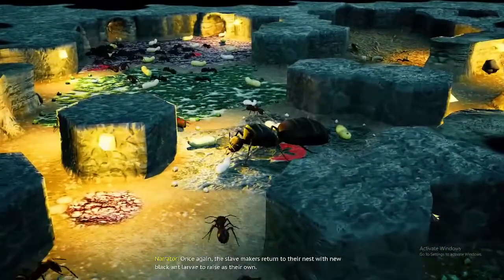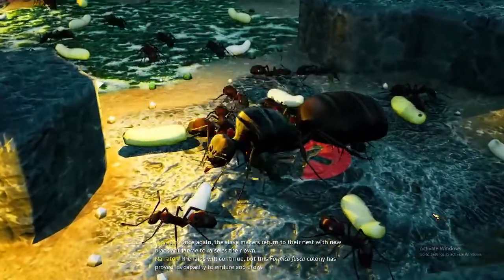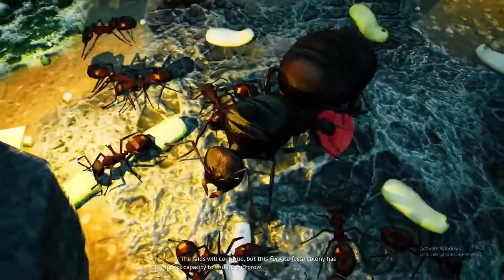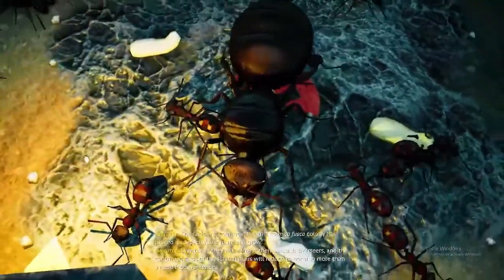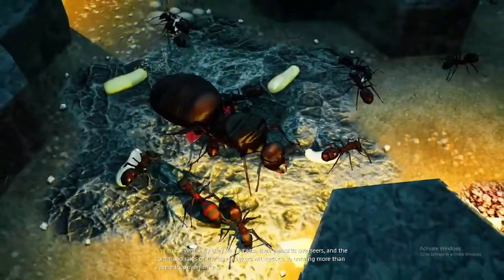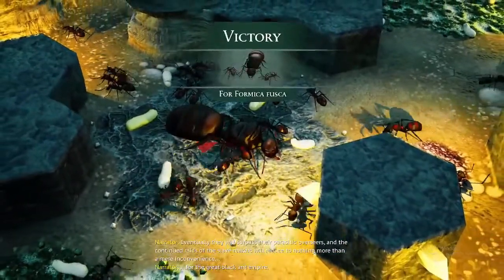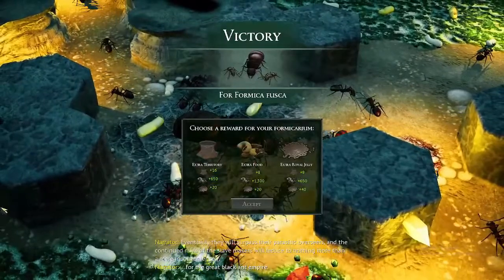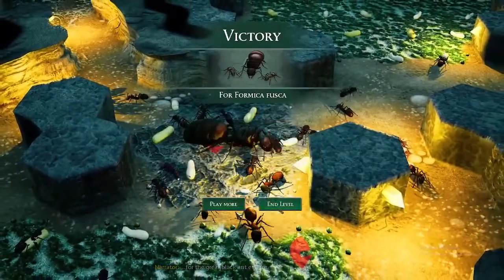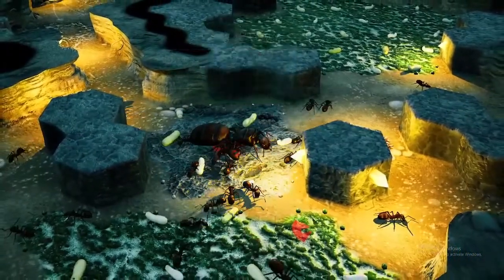Once again the slave-makers return to their nests with new black ant larvae to raise as their own. The raids will continue, but this Formica Fusca colony has proved its capacity to endure and grow. This level was completed on the harder difficulty.